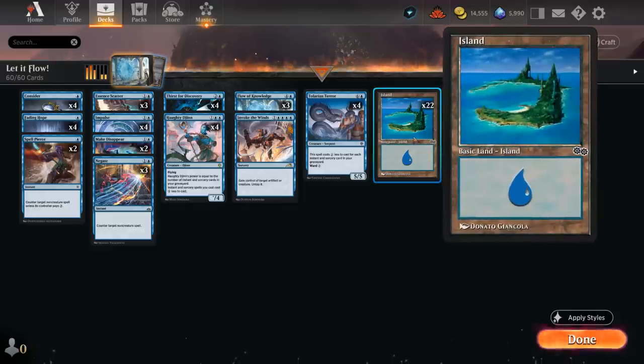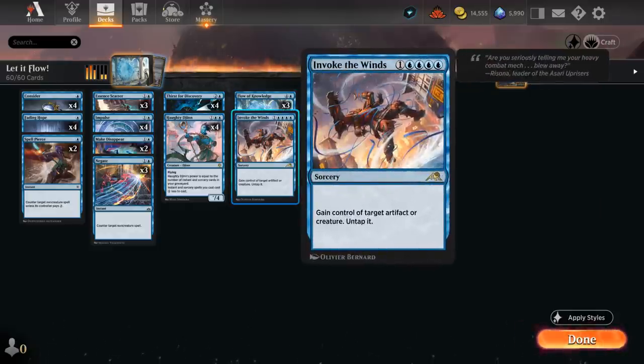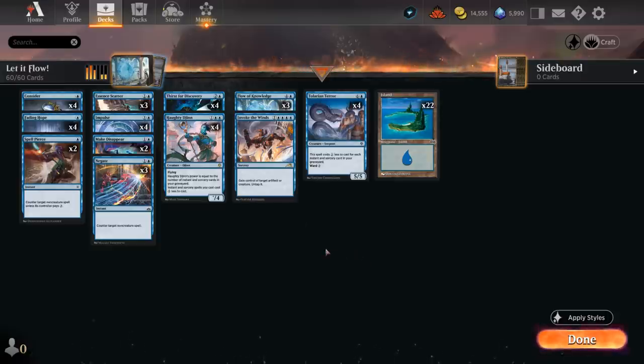In the early game it can be important to not discard a land to Thirst but instead discard instants and sorceries, making it easier to deploy Tolarian Terror — potentially multiple copies in the same turn. At 22 basic islands it's a relatively high land count for this archetype, because we're playing these five-mana instants and sorceries we'd like to cast in a timely manner. That's my current take on Mono Blue — a very budget-friendly deck. Let's jump into some games.